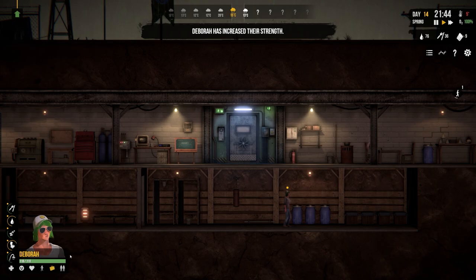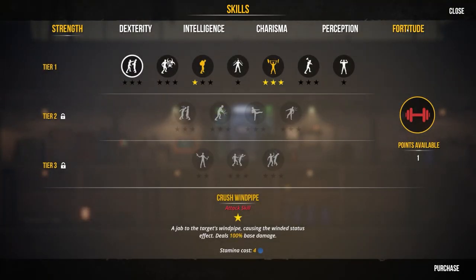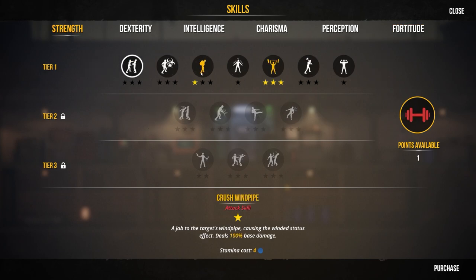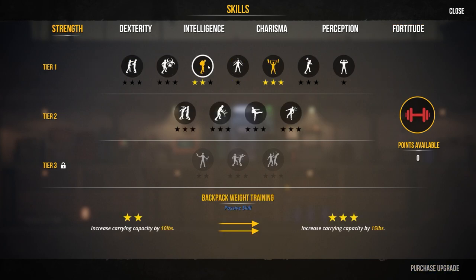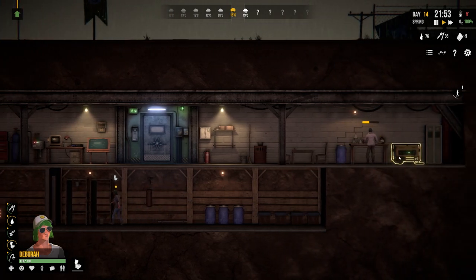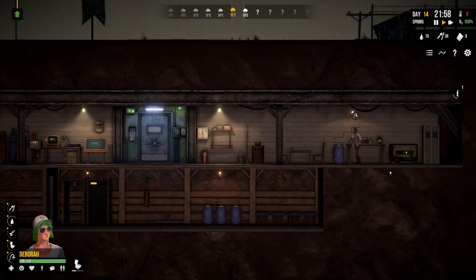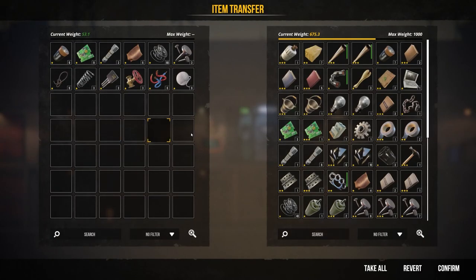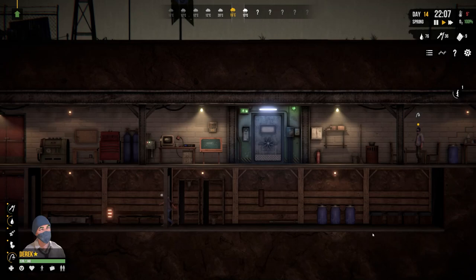Looks like Deborah has leveled up in their strength. Going to go for upgrading for carrying capacity, and we'll let them crack on. Collect items from the recycler, which is now done.